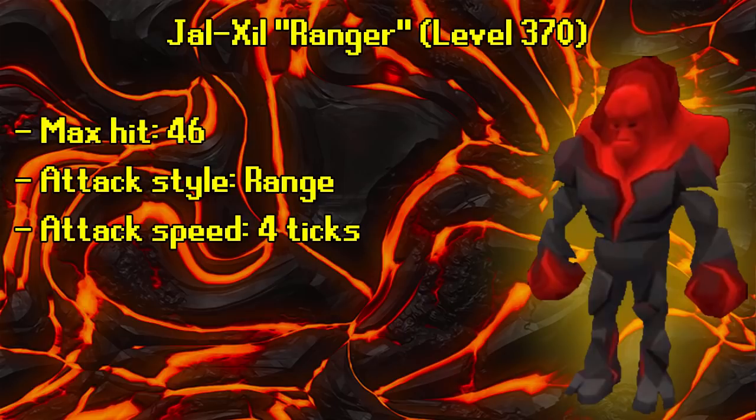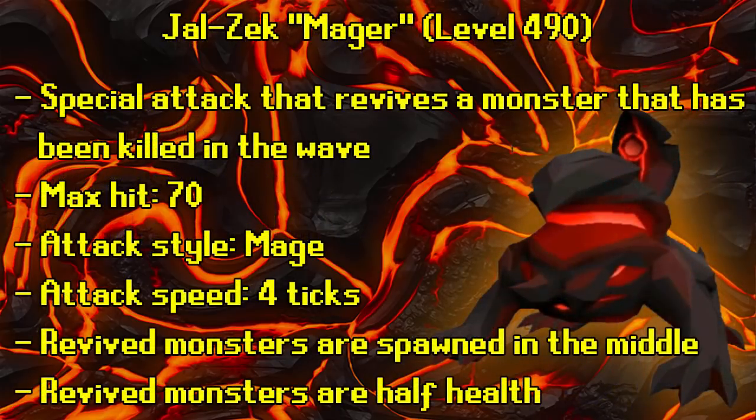A good tip: always SGS either the rangers or the blobs as it tends to hit well. Blood barrage on rangers also works really well. Mages are level 490 — their special attack is reviving a monster that was already killed during that wave. You can spot the special attack by a glowing effect around the mage's body as it raises its two legs. The revived monster spawns in the middle of the cave at half HP.